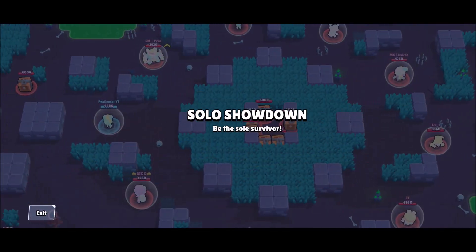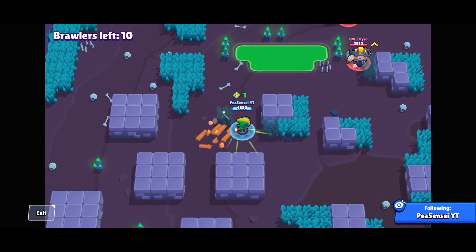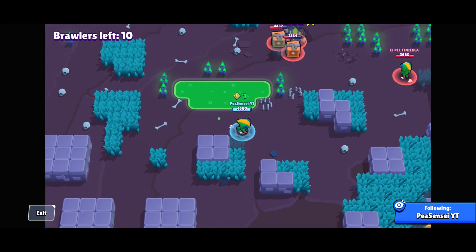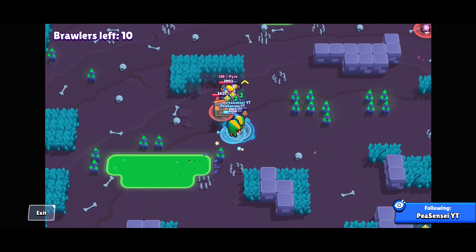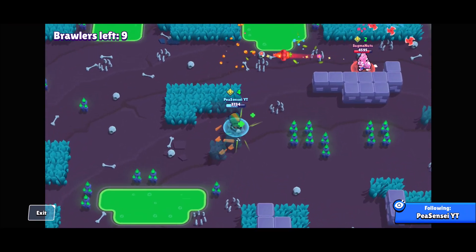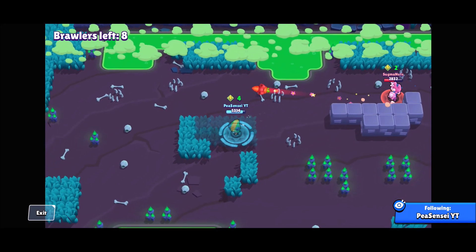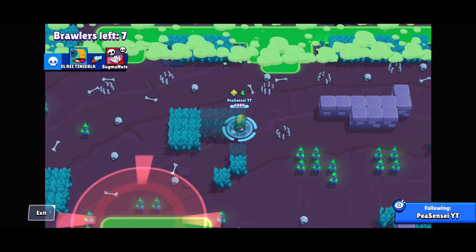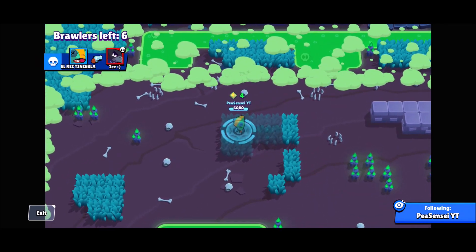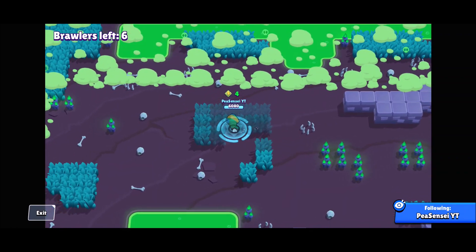Now I want to cover some common noob mistakes I see from Leons. First, a lot of noob Leons ignore boxes and go straight for players. That's not smart. The reason I always say to get boxes first in showdown is so you have power cubes to work with. If you chase someone and ignore boxes, someone else takes those boxes while you're busy. Even if you get the kill, you only get one power cube. Focus on boxes first.